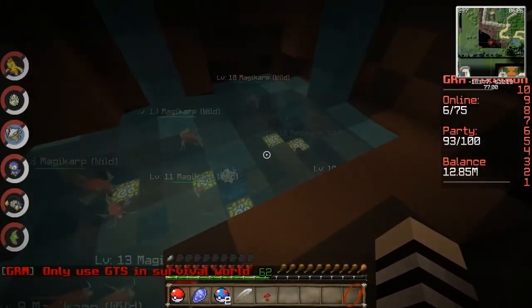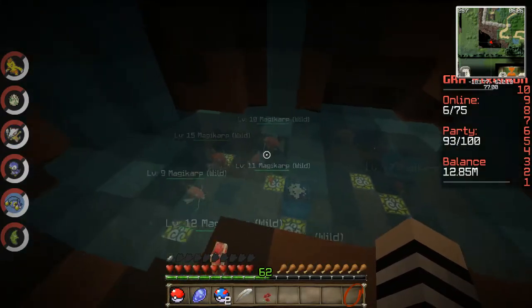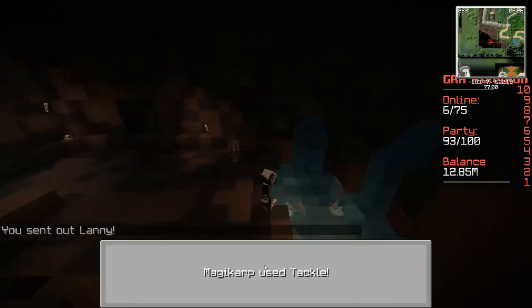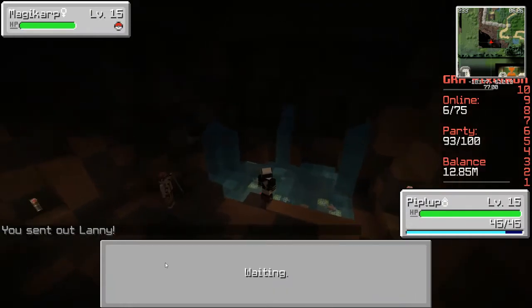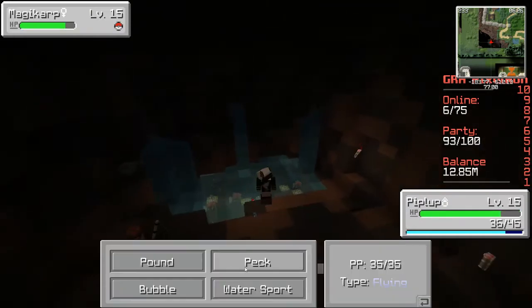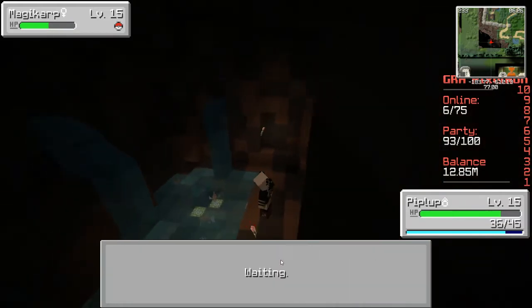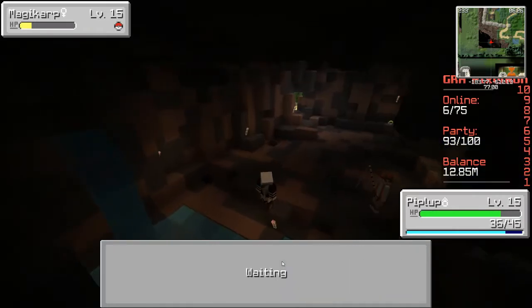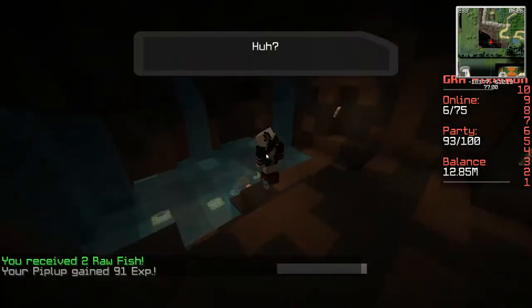Let's jump our Chinchou — we'll battle this level 15 trainer. We did get in trouble! Look at that Magic Heart — you were not supposed to do that. You can see that little spawner in there — it's a Magic Heart spawner.